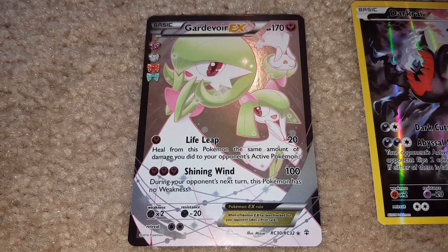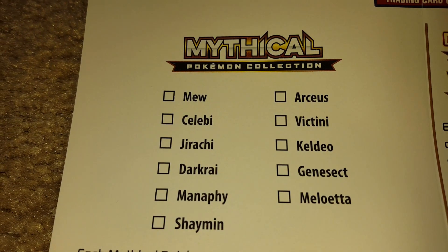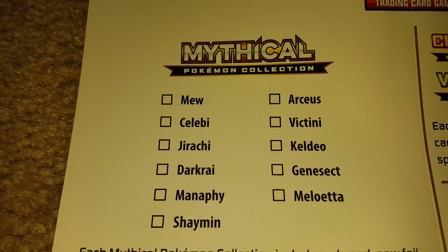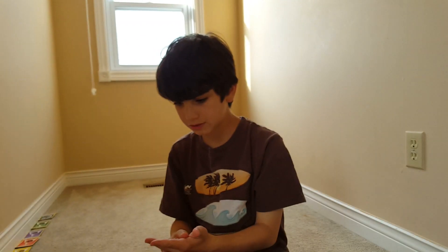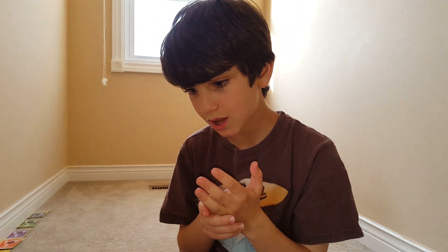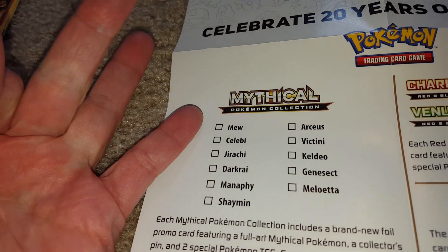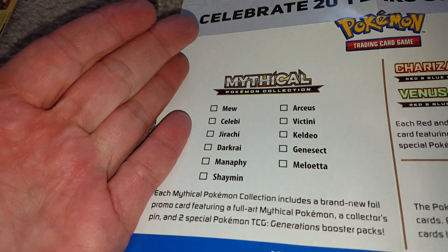Was there one for January? Mew is February, right? Mew, Celebi, Jirachi and Darkrai - so we're into our fourth month. It started in February: February was Mew, March is Celebi, April is Jirachi, and now we're in May with Darkrai. So that all adds up. Yeah.